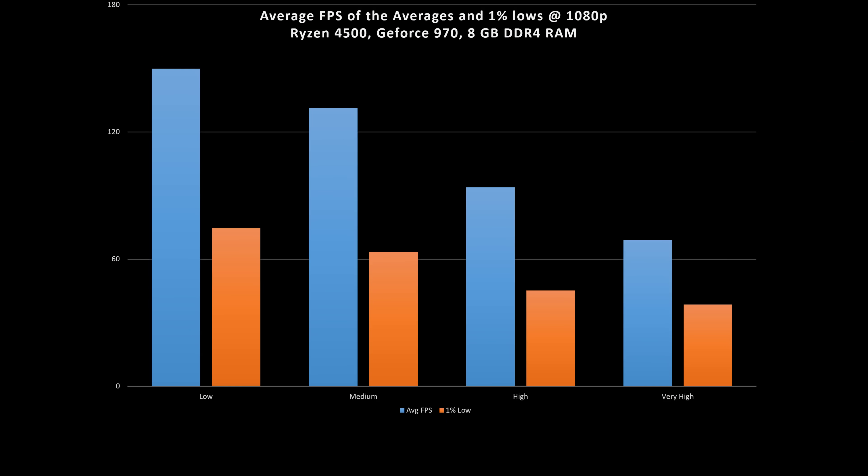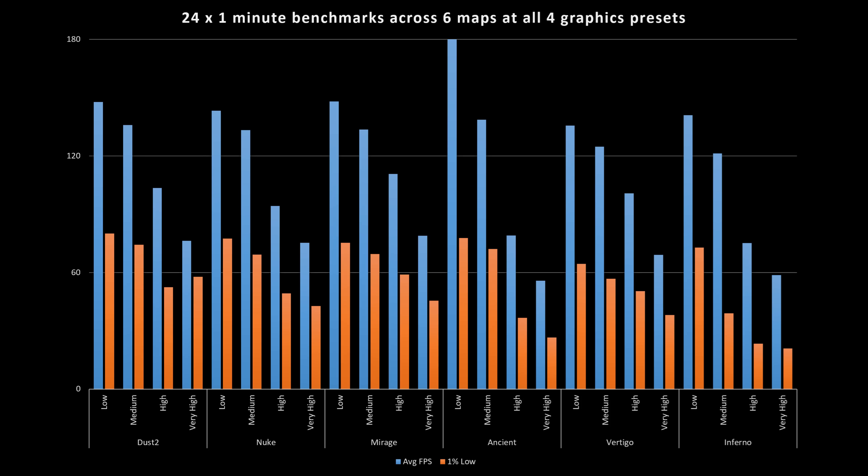Now, benchmarking CS2 is hard. I didn't want to test it on a benchmark map because it doesn't really represent what it's like to play for real, and I didn't want to play against bots either. So what I did was boot up 6 different deathmatch games on 6 different maps, and for each I tested all 4 graphics presets — ranging from low to very high — to see how far we can push a budget PC with a measly 8GB of RAM.